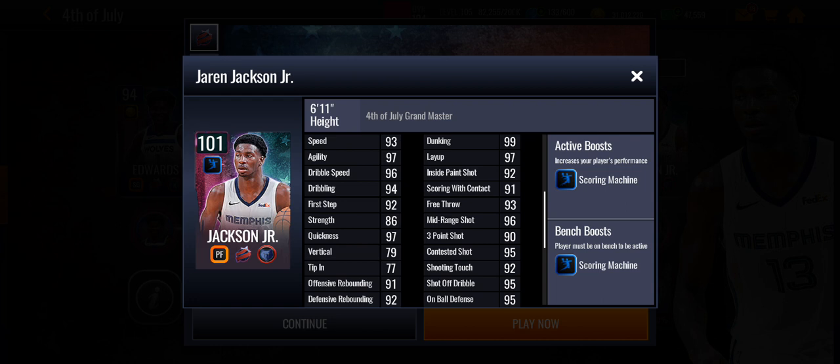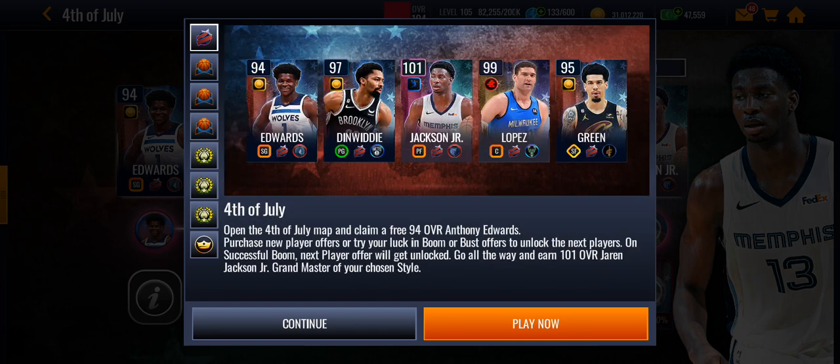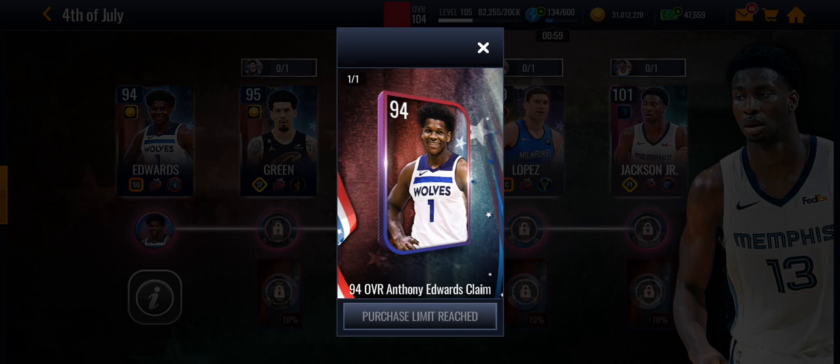He has a scoring machine boost, similar to what Wilt Chamberlain does, but Wilt Chamberlain has a post monster boost. NBA Live is finally starting to get some really good boosts, as we saw earlier with Jamal Murray having the High Fire platinum boost, Wilt Chamberlain's post monster, and now JJJ - Triple J.